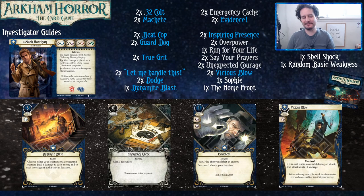There are a lot of holes that a Dynamite Blast can dig you out of. Emergency Cash is actually very important to this deck — you'll notice Machete costs two, Guard Dog costs three, Beat Cop costs four, Dynamite Blast costs five. You're going to have a lot of things you want to pay for, and Emergency Cash is going to let you get there.